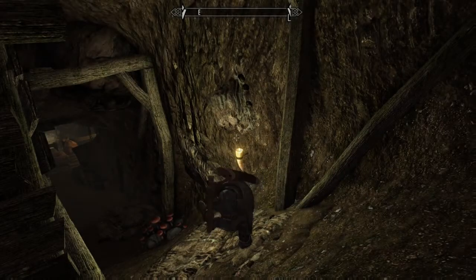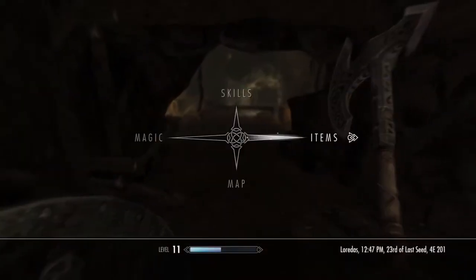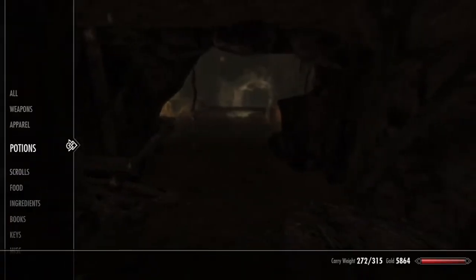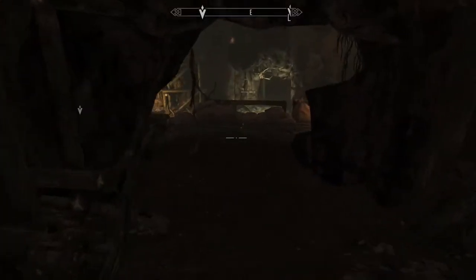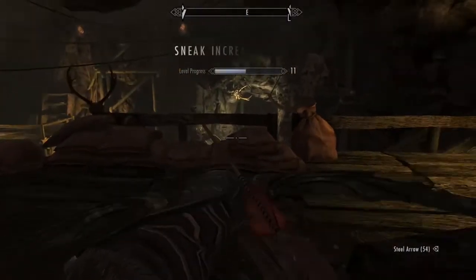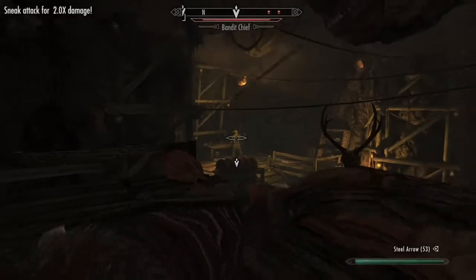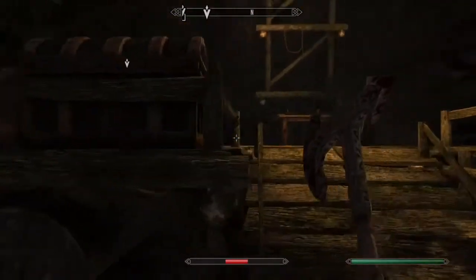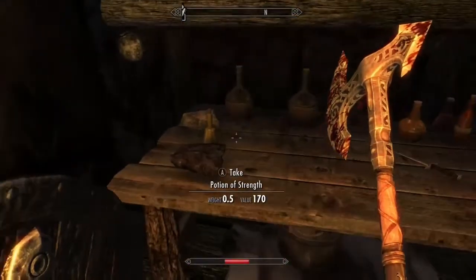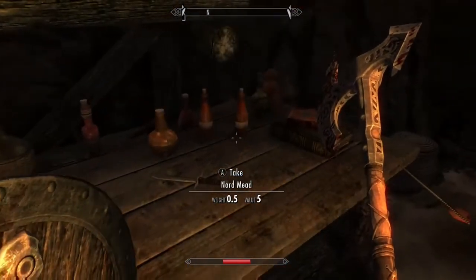Once you're inside, make sure you mine everything. I'm going to do a sneak attack to begin with because the combat was terrible. You're going to want to kill this boss — I was level 10 and having a tough time with him since I didn't have a lot of health potions. Right where he's standing is where you want to go after you kill him. Grab the iron ore and the silver ore — that's what you came here for.